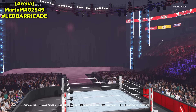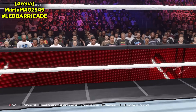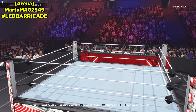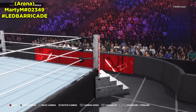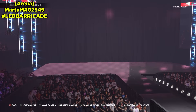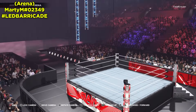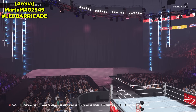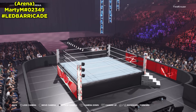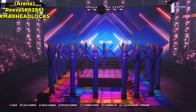Next up is a template from Marty M — the LED barricade template. This replaces the minitrons; there are LEDs on the actual barricade. I don't create arenas so I don't know exactly how to customize it without messing it up, but once you have it you can customize the entrance way to your heart's content and have RAW or whatever arena you want with LED barricades. Only about 294 people downloaded this, which surprised me. Creative arena creators out there — go download this template!